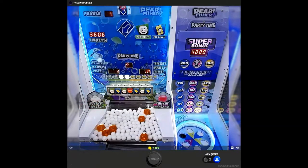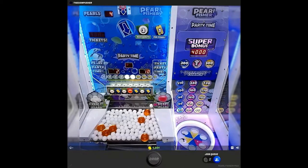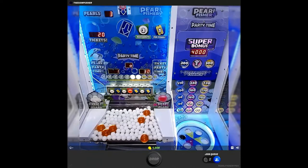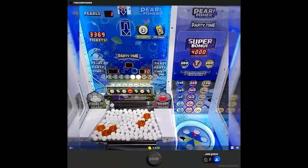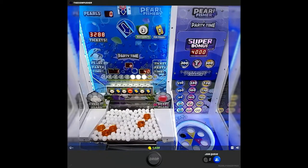Let's see if we can get another party time going — there's a big pearl already on the edge just waiting to drop. We're also almost through all the plays but we can add some more. It goes into the blue right away, so that's 80 tickets added to our total. You can see the machine is still counting down those 4,000 we won before — it's not the quickest machine at counting down tickets.